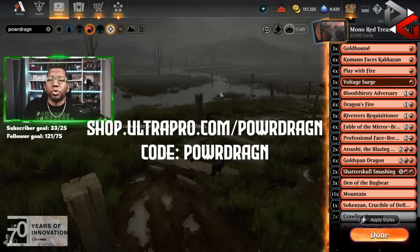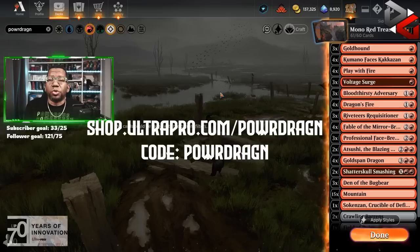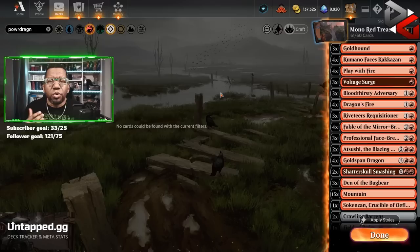Red as always — if you want to help me out, be sure and hit that join button down below. Get you some exclusive content, get to have input here and get your stuff featured on the channel. Also don't forget if you're going to get supplies and need to protect your cards in paper, check out shop.ultrapro.com/PowerDragon. Use promo code PowerDragon — you'll save 5% and it'll give me a little kickback here.